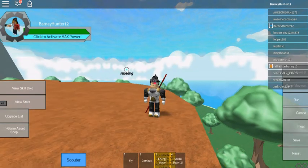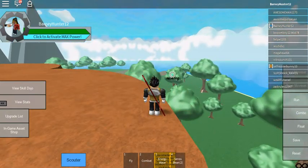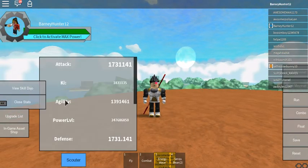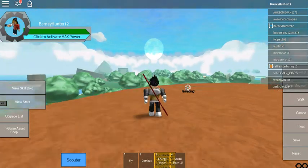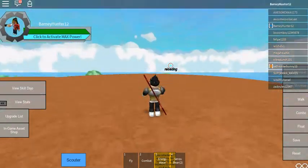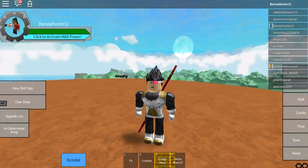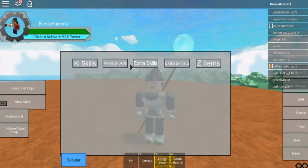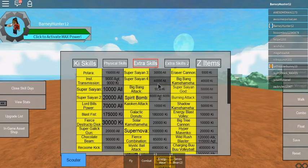Click to activate max power — I'm not exactly sure what that's for. Now, somebody's summoning Shenron over there. To increase your agility, you just have to run around, or you can fly with run on. You're probably wondering why we want to increase these stats — well, there is a reason. Go to the View Skill Dojo. When an ability is yellow, that means you are strong enough to obtain it. If it's gray — like if Big Bang Attack is gray — that means you're not strong enough to get it.